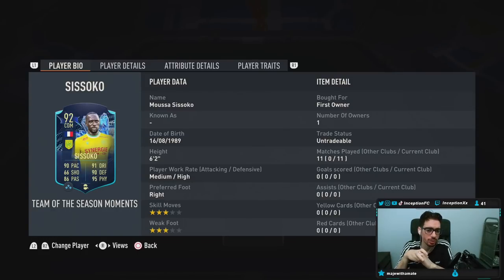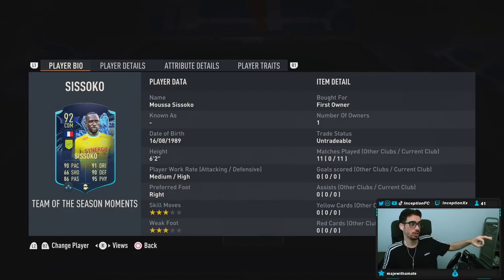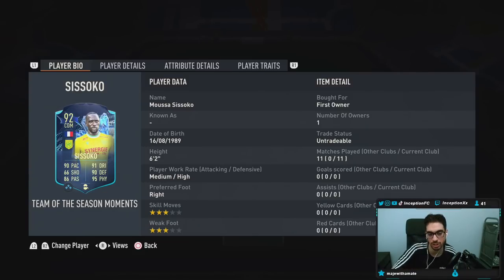With this card, he's 6'2", medium-high work rates, right-footed, 3-star skill, 3-star weak foot. For the review account, we actually ended up packing this guy in the 10-coin pack, which was a W, to be honest. Because I actually needed a League 1 French player with a medium-high work rate just for future reviews — I personally don't like having a CDM that's like a 2-DOM only. So it's great that we have him now, just in case I need that.